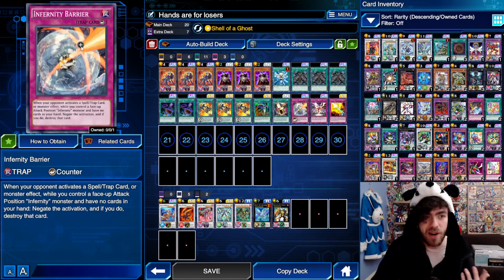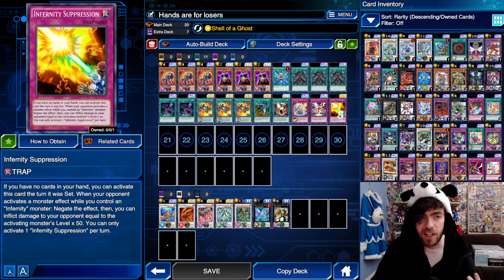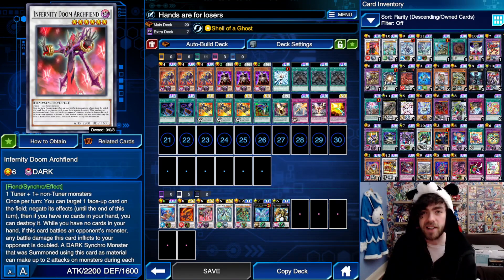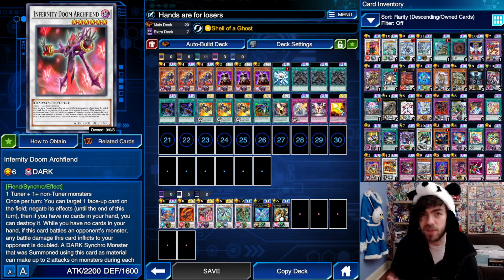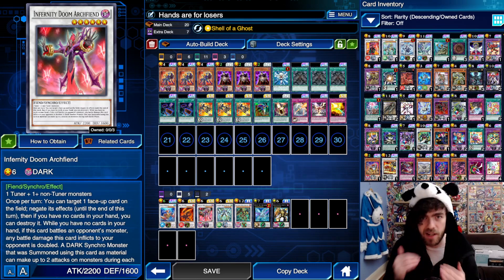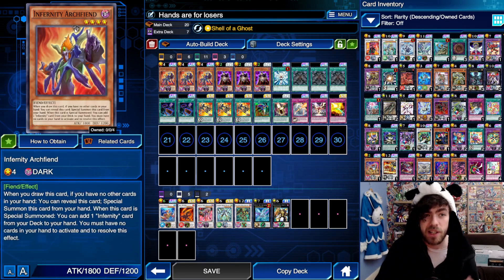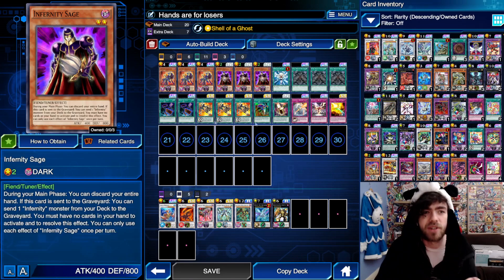This includes Infernity Barrier, which can negate any spell, trap, or monster effect. You have the brand new Infernity Suppression, which can negate any monster effect as long as you have an Infernity monster on the field. And you have Infernity Break, which can banish cards from your graveyard to destroy cards your opponent controls. To summon these cards, you're essentially looping the same three cards a ridiculous amount of times — the Infernity Launcher, the Infernity Archfiend, and the brand new card, Infernity Sage.